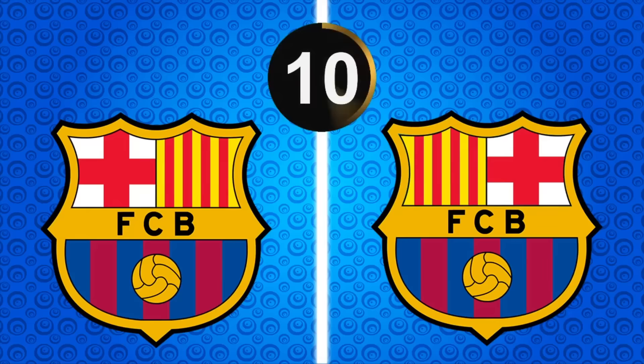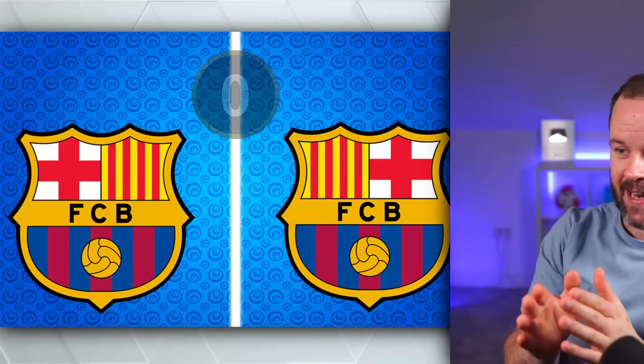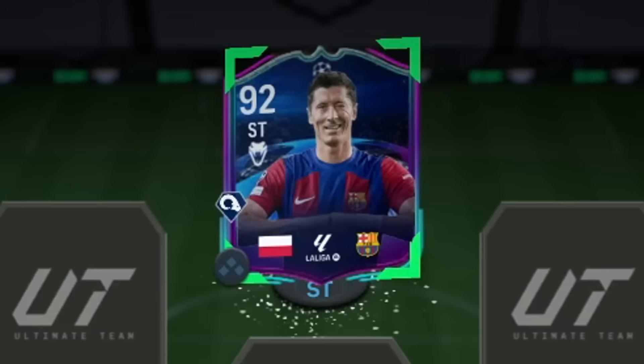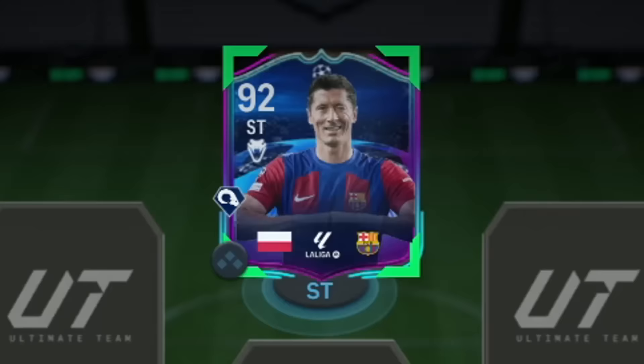I've only got 10 seconds left. Oh my days, I don't know which one that is. That's so hard! It's which way round, I don't know. I'm going to say the one on the left is right. Left is real. Let's go! I can assure you there was no luck in that at all. So I'm going to buy their highest rated card — 11 goals ski, road to the knockouts, 92 rated, over half a million coins. And that is my striker.